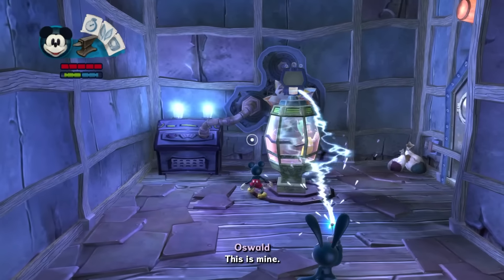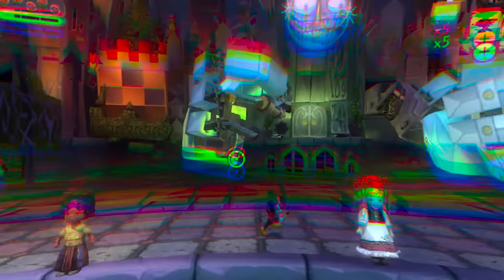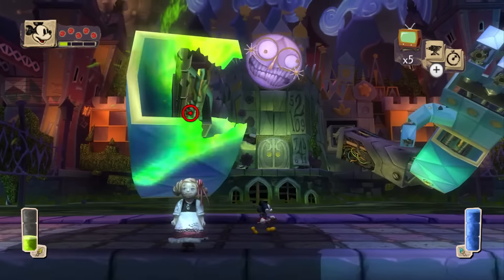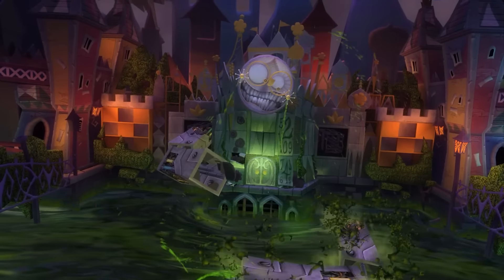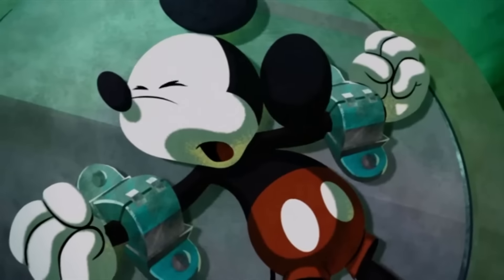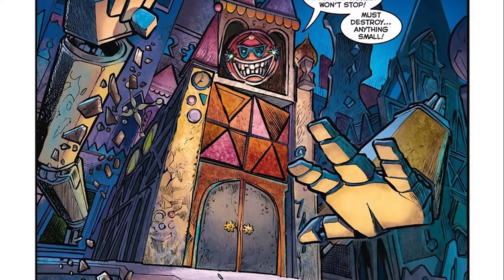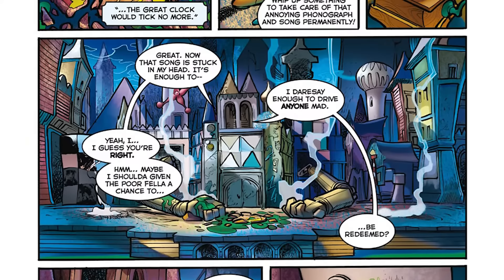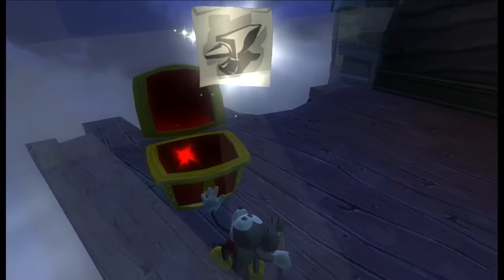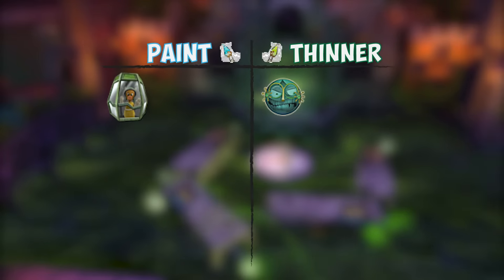Speaking of the clock tower diorama, what happens to the clock tower in the canon? Mickey can either paint in the clock tower's arms to make him friendly, or thin out his arms to destroy him completely. It looks like the thinner path for the clock tower is canon — which means I get to show that clip of the clock tower dying. In the intro cutscene of Epic Mickey 2, you can clearly see Mickey using thinner on the clock tower's arm. Mickey also kills the clock tower in the Epic Mickey comic using an anvil sketch, though that's a little inconsistent with when the player gets it. Either way, the intro cutscene definitely proves that the thinner path for the clock tower is canon.